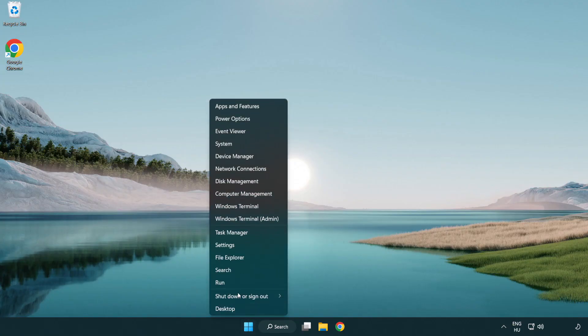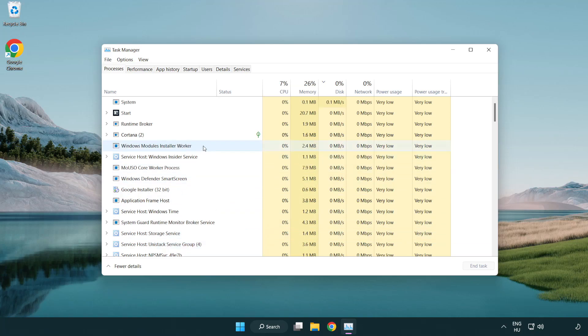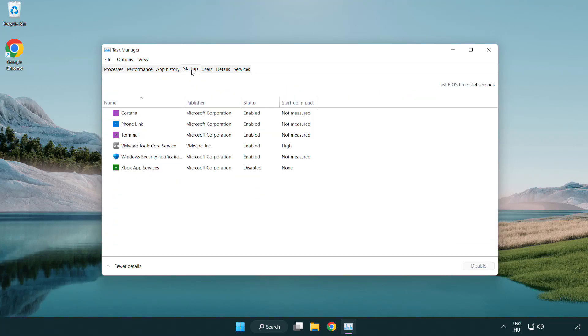If that didn't work, right-click the Start Menu and open Task Manager. Click Startup and disable any applications that are not being used.